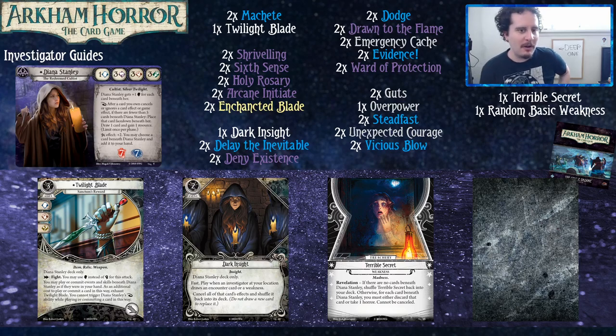Hey everybody, welcome to another Arkham Horror the Card Game Investigator guide for new players! Hello new player! I hope you're enjoying the game — it's a good time. Today we're talking about Diana Stanley. This deck is built with two copies of the core set and all the cards from her cycle, the Circle Undone cycle. If you only have one core set, we highly recommend you pick up another or proxy the cards you don't have — it'll just make your deck more consistent, which will help you win better.